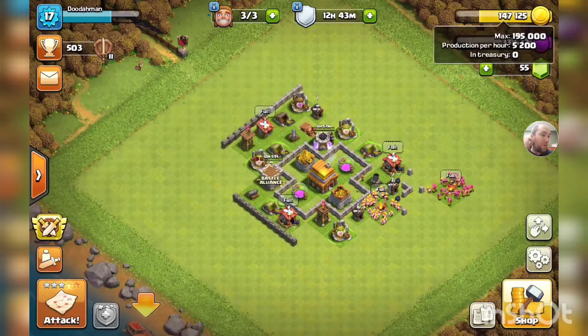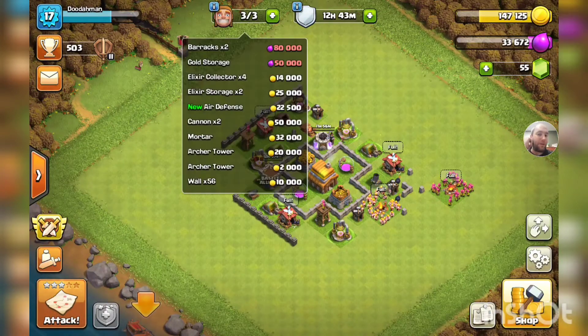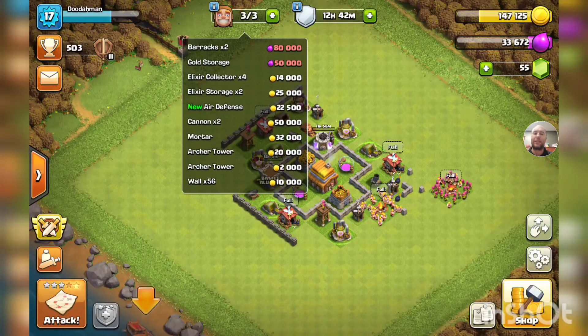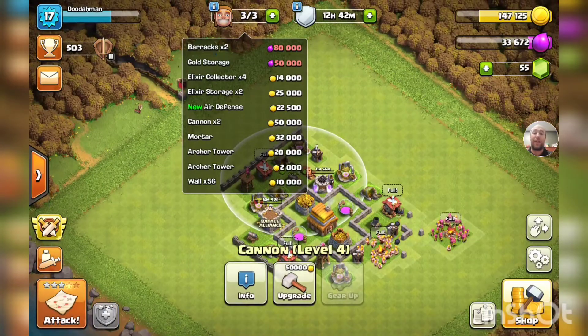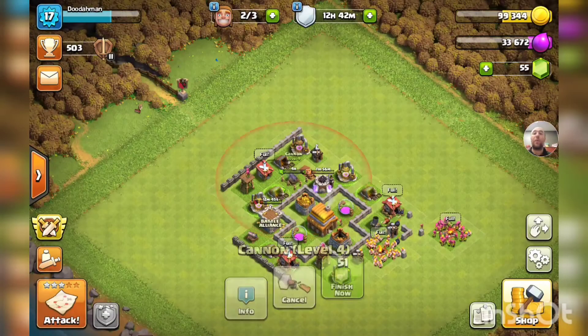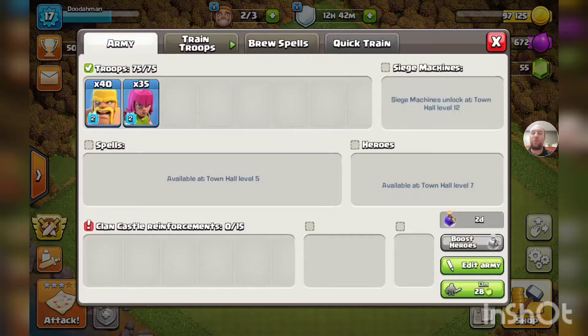Let's get into the video though. We're not going to max out our gold storage but I don't want to get even close. So what is something expensive we can upgrade? Looks like a cannon — 50,000 gold for four hours. Let's do that. We have two more builders but we have some room now, so let's dive in.